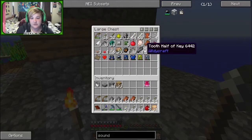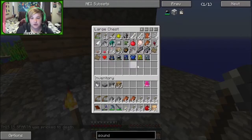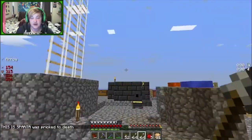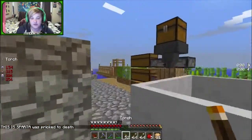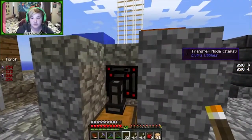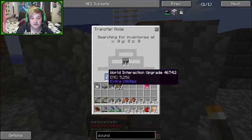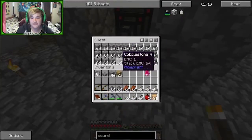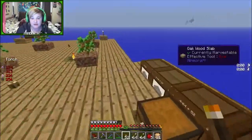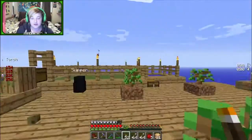We can do those as well, maybe not just yet but I'll show you those soon. We've got a heart, some mushrooms, all sorts of good stuff. My cobblestone generator is still here - I've got a transfer node from Extra Utilities with a world interaction upgrade which means it is just constantly getting cobblestone. I am full of cobblestone and the barrel over here is completely full.